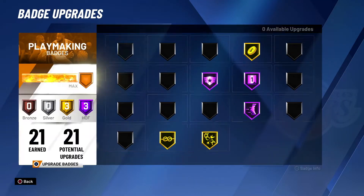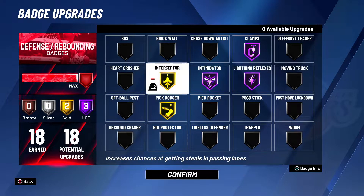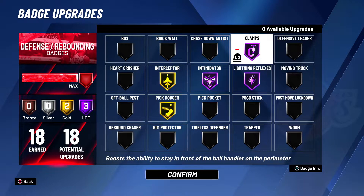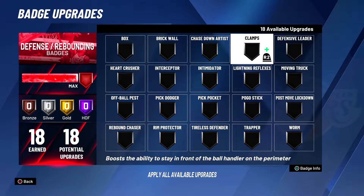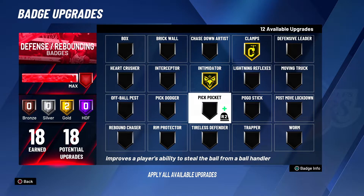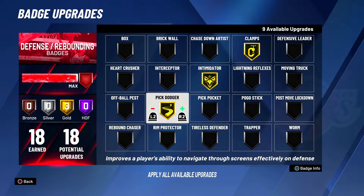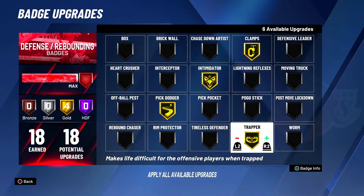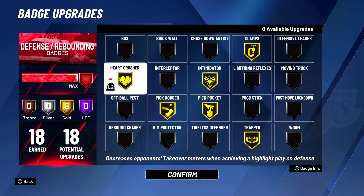I actually changed my defensive badges a couple days ago, and I'm not gonna lie, I've been going 21 and 20 on a lot of people with this setup. I'll show you a couple ways you can put your badges. The first way I had it set up: clamps gold, terminator gold, pick dodger gold — you need pick dodger if you play two-on-two, no matter what, because people will be hitting you with screens. Trapper gold, pick pocket gold, and heart crusher gold.